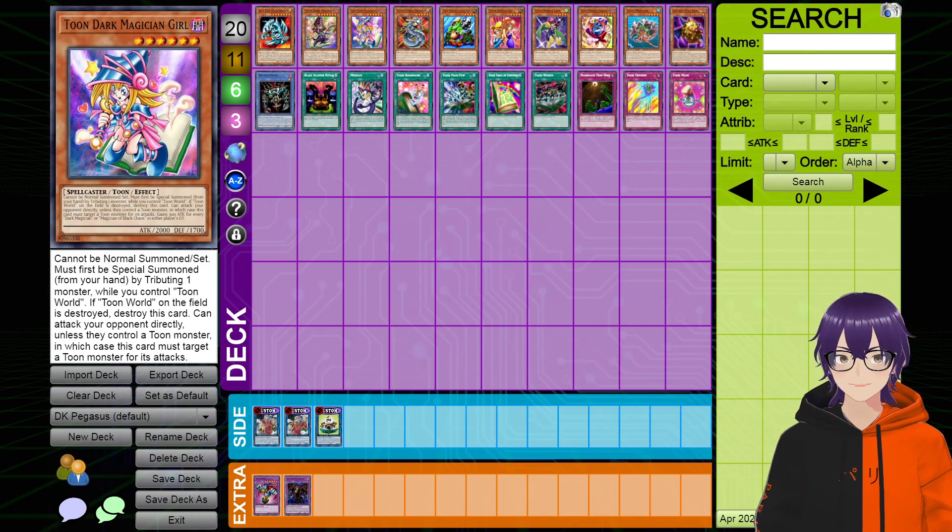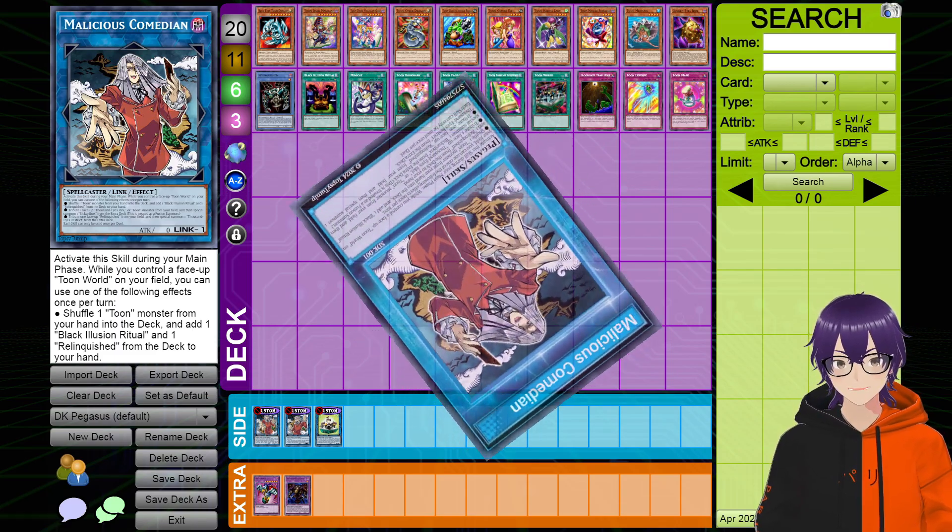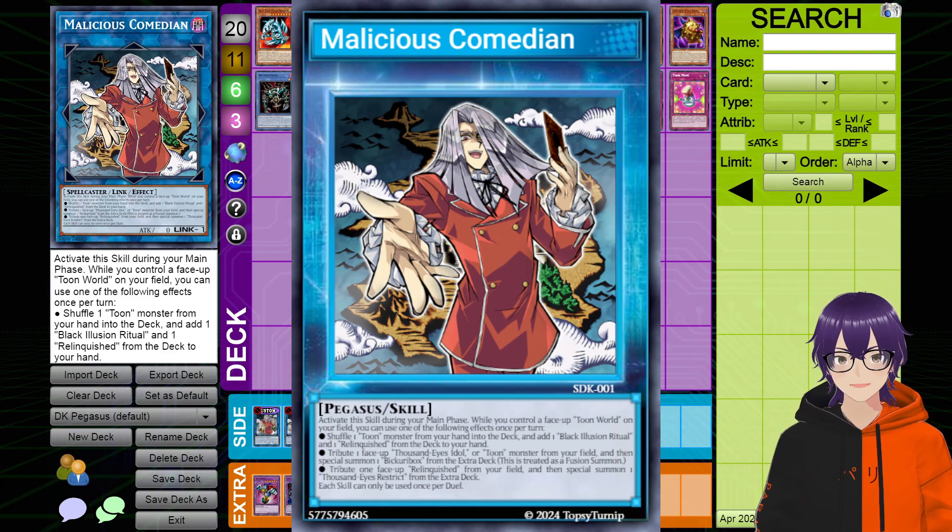The original concept I had for this deck for Pegasus was I wanted him to have a pure Toon strategy. However, I ended up caving and made a Relinquish Toon strategy just because that was what the last few starter decks tried doing, and I wanted to see if I could do something better than them. So that's what we have for today. The canon skill for this deck — the one that you're expected to play out of the box — is Malicious Comedian. This skill tries to blend both the Toon strategy alongside the Relinquish strategy.